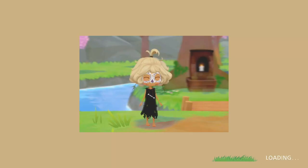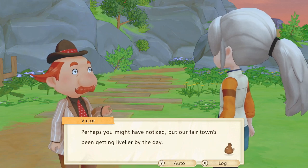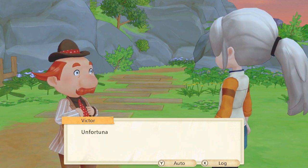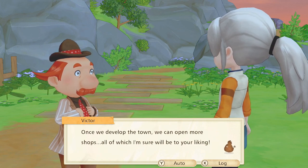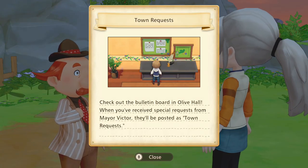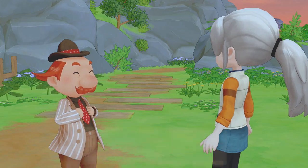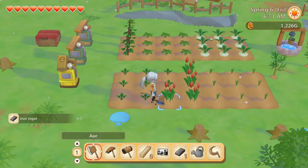Good morning - Victor is back! He says: 'Perhaps you've noticed, our town has been getting livelier by the day. I hope if we can keep this up we can develop our town into an even better place to live. I cannot do that alone.' So this is interesting - Victor is telling us we might be able to open more shops, and the aesthetic of the town will change too. We have to do quests on the bulletin board - town quests or townie quests - and I'm really curious to see if the town visually changes as we complete them.